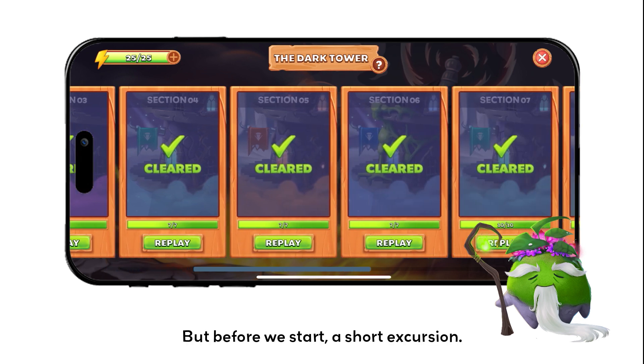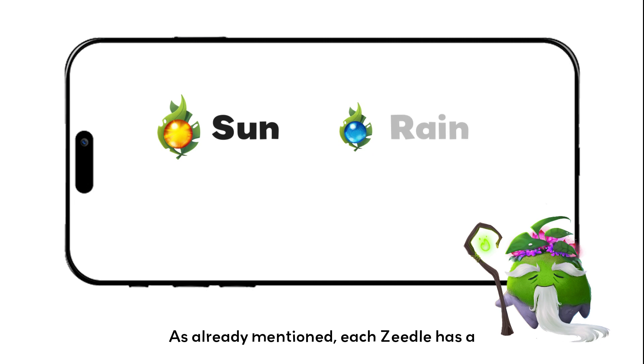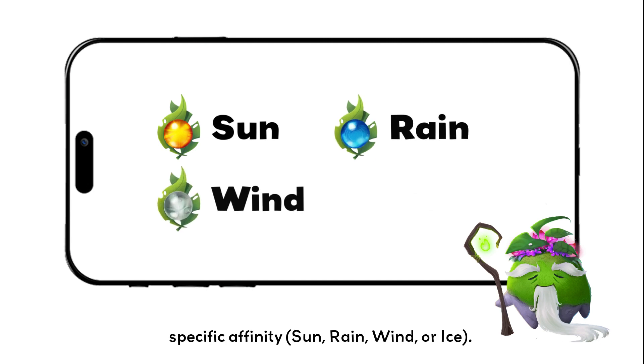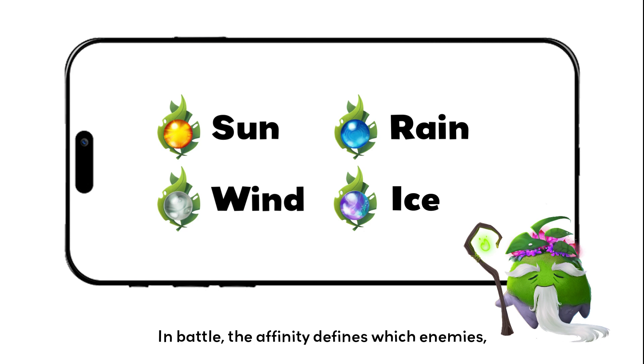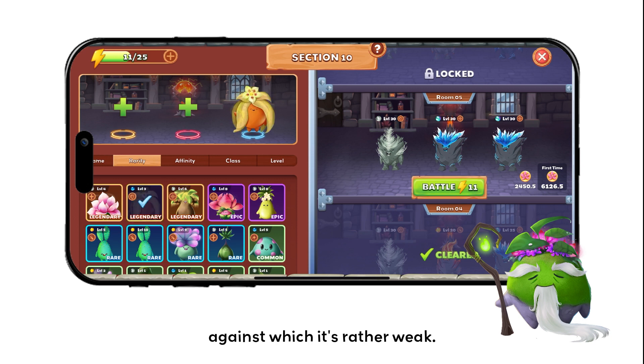But before we start, a short excursion. As already mentioned, each Ziedel has a specific affinity: sun, rain, wind, or ice. In battle, the affinity defines which enemies — who also have affinities — your Ziedel is particularly strong against, and against which it's rather weak.